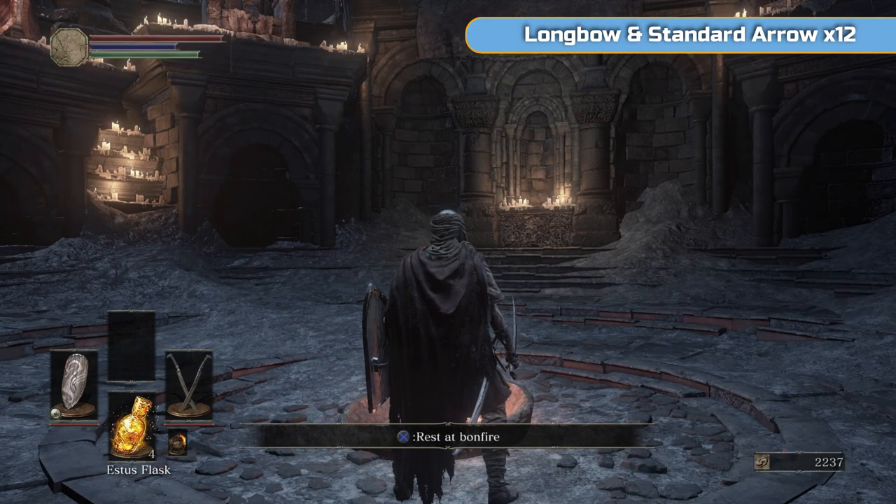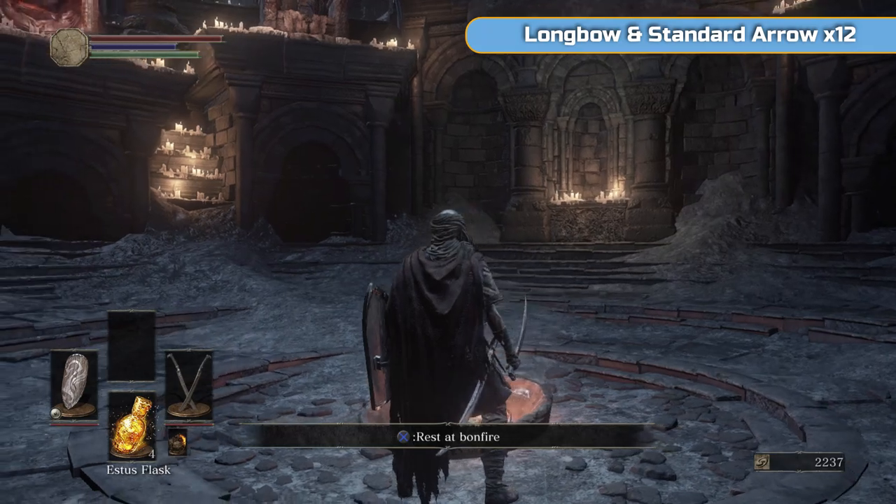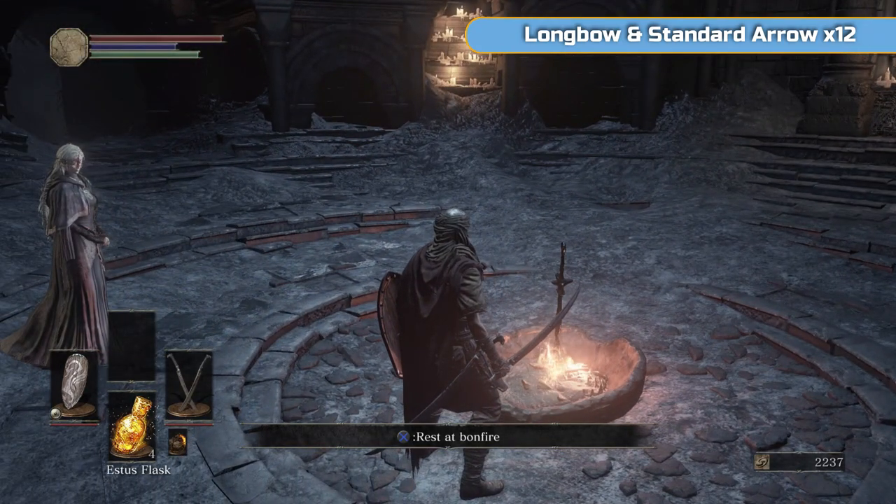Hi there, I'm Ben and welcome to part 2 of my full Platinum walkthrough for Dark Souls 3. We're off to the High Wall of Lothric next, the first actual proper area of the game. Hopefully you managed to defeat the Swordmaster at the end of the last video. If you didn't, don't worry — you'll get another crack at him shortly, but you do want to get rid of him pretty soon.